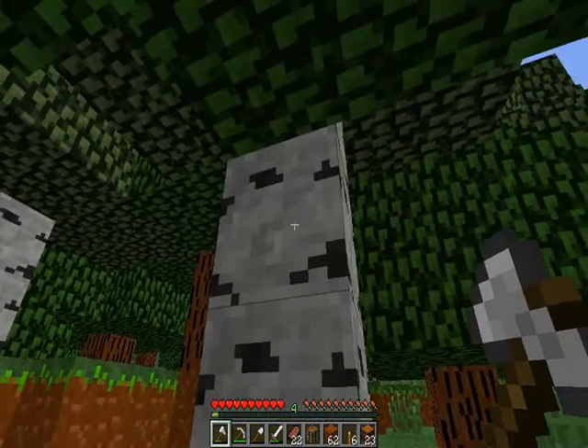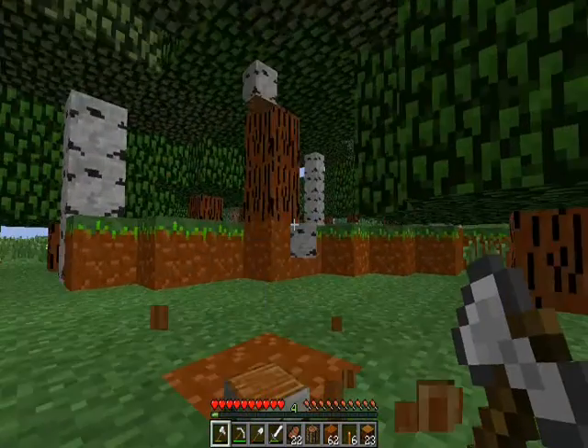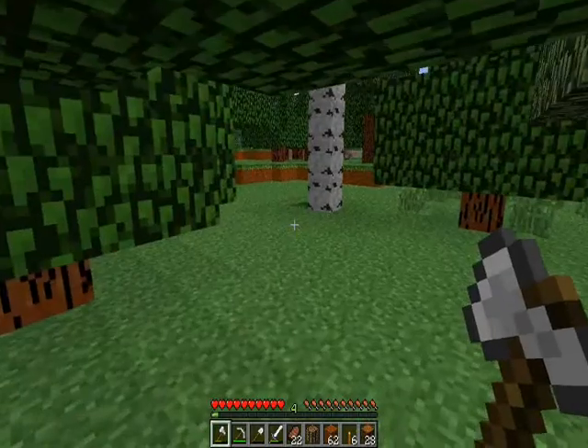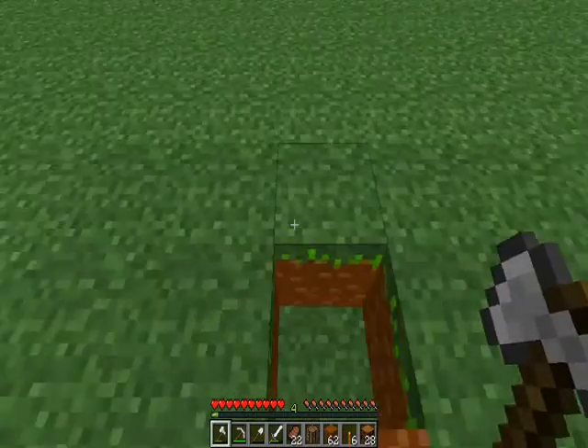Birch wood — I made it a lighter color and put a darker black on it. That's probably the only thing that's different about that wood.